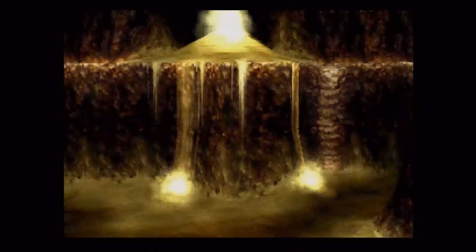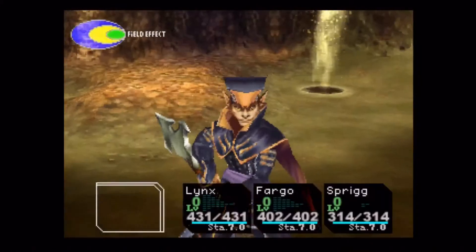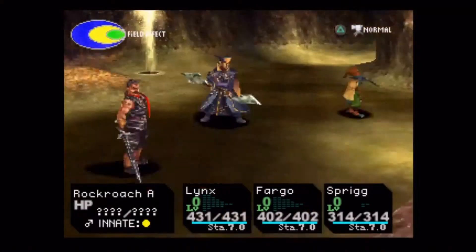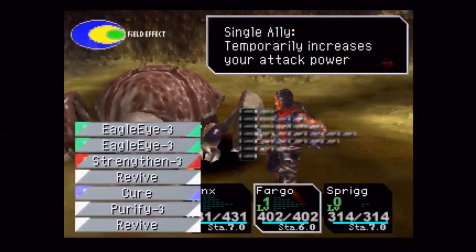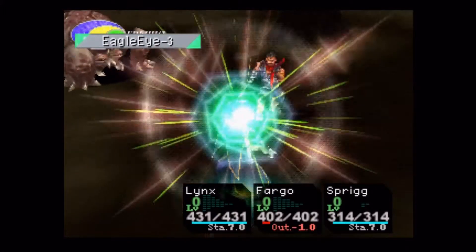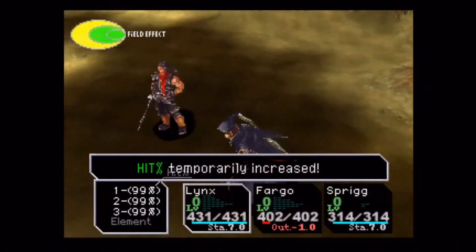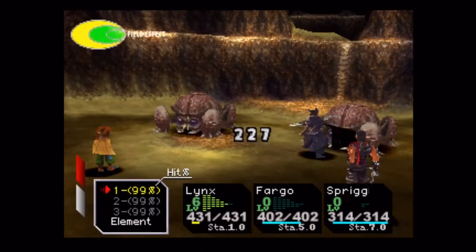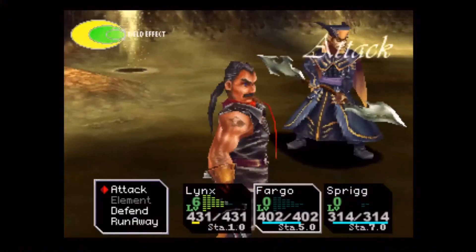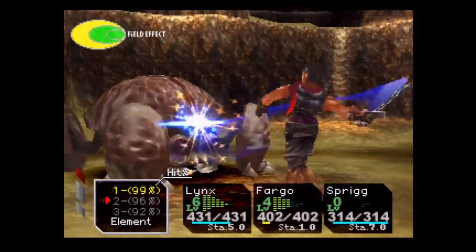If I remember right, you actually only use one. I don't really know why they leave it in your inventory, but that's kind of the case with all of those key items — for the most part anyway. These rock roaches are pretty easy now, not as big of a deal, especially now that I've got the Master Mune.